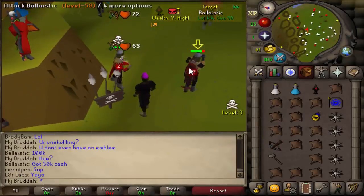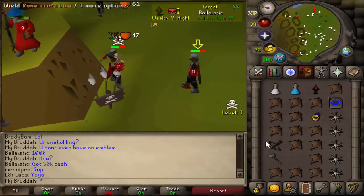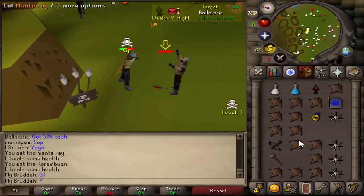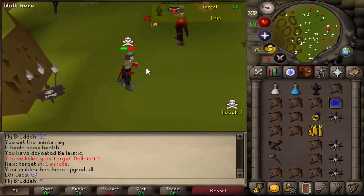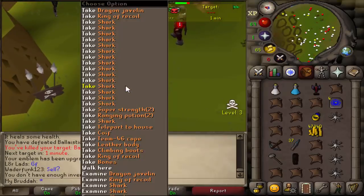This guy's literally unskulling without an emblem, so I don't really believe what he's saying — but whatever, I'll take it at face value. Let's go for a Gmaul here. Dead. And he's dead. Let's see whether he actually had 50k cash or he was just lying. Okay, 47k cash — that's not a 100k kill, but it was a fast kill. I'll take it.